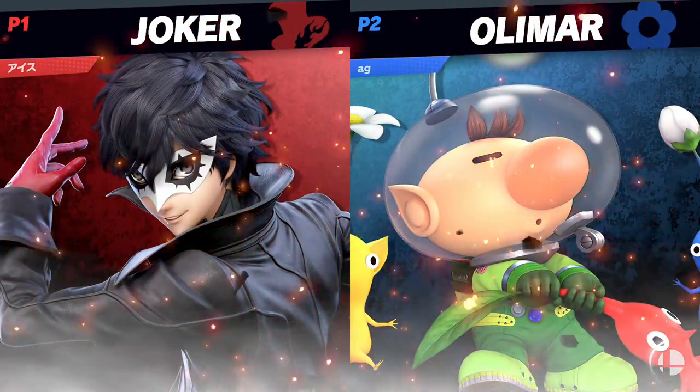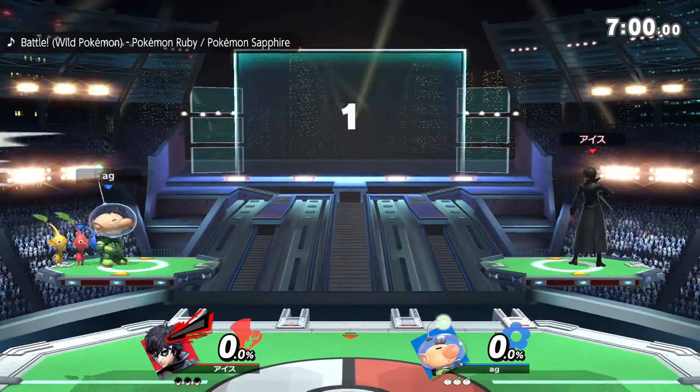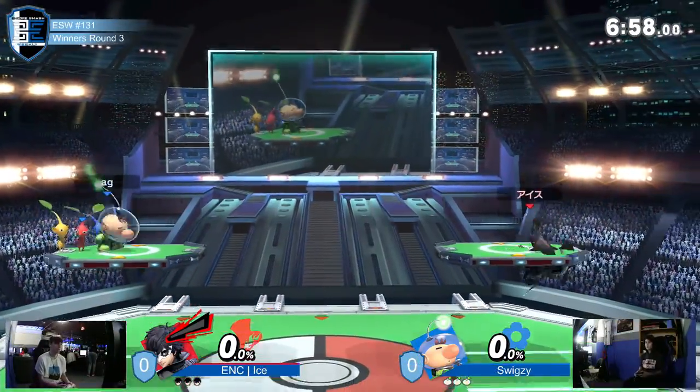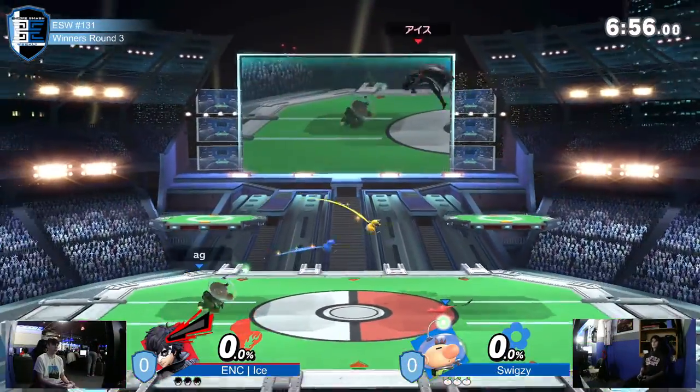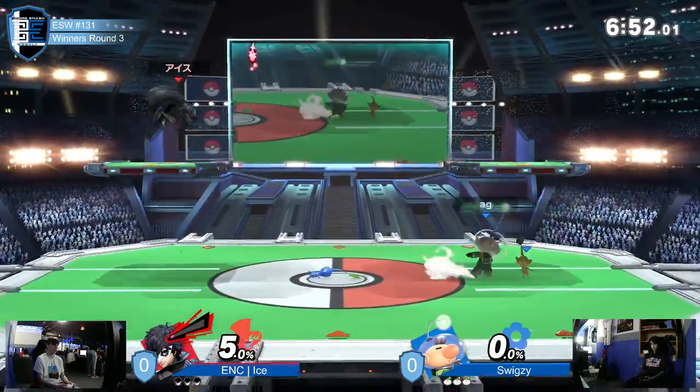That was months ago when I played. I think Joker's a pretty good pick against Olimar because he has a few good buttons to deal with Olimar's BS — the throwing Pikmin thing. And down guns is so good against Olimar.